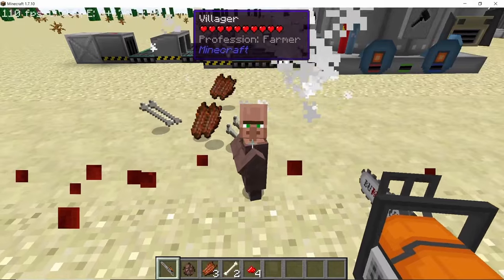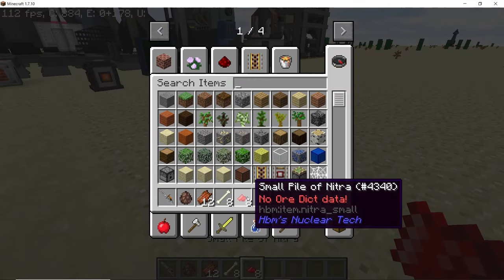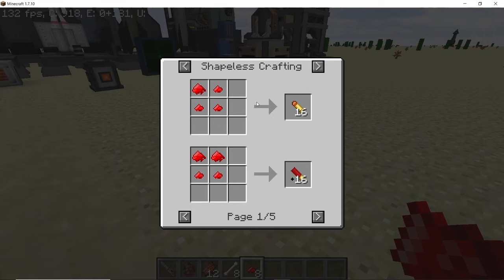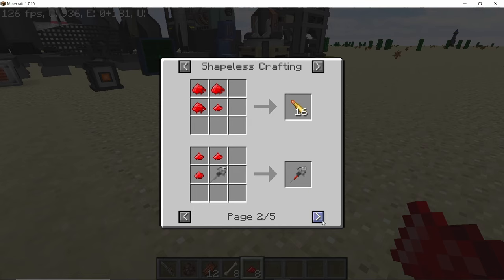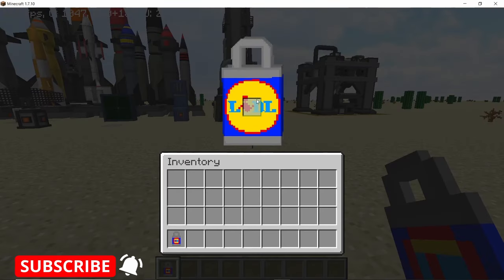Killing mobs with a chainsaw or the paint saw will give you nitra, which can be combined to make a large piece of nitra. This can be used to craft ammunition — there are many different recipes using nitra, and it can also be used to make a steam pack. Pretty helpful in combat.